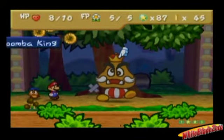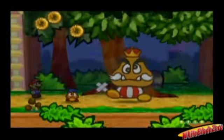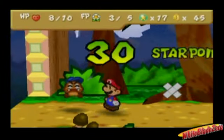Turn two: power jump — nine points of damage so far, one left. Goombario finishes it. Bam! Two turns — Goomba King, finito! And we have a level up!